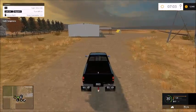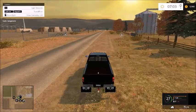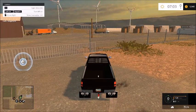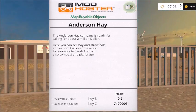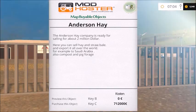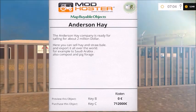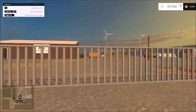Over here is where you sell wool, cotton, and bales. And this place right here — the Anderson Hay Company — is ready for sale at about two million dollars. Here you can sell hay and straw bales and export them all over the world, for example to Saudi Arabia. You can also sell compost and pig forage. That might not be a bad thing to invest in — you could make a lot of money. We might be starting a hay company.